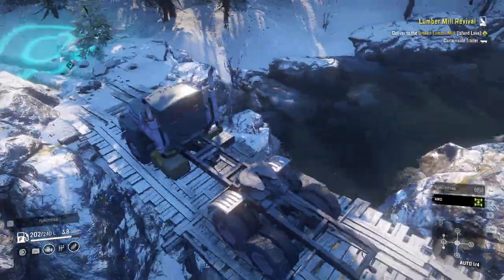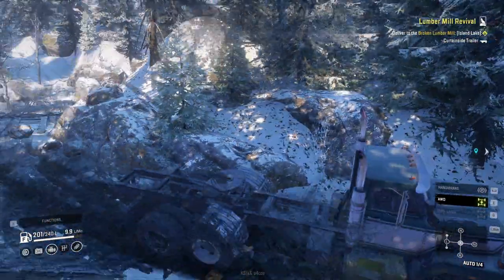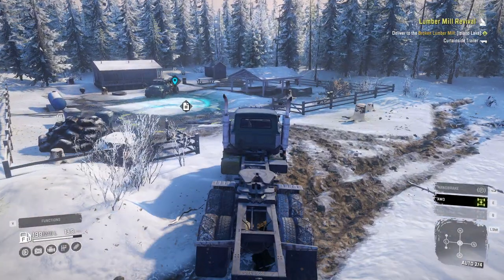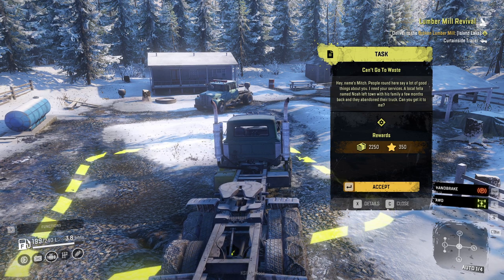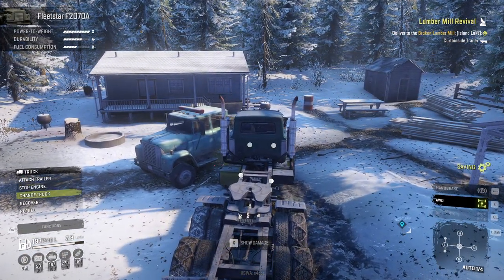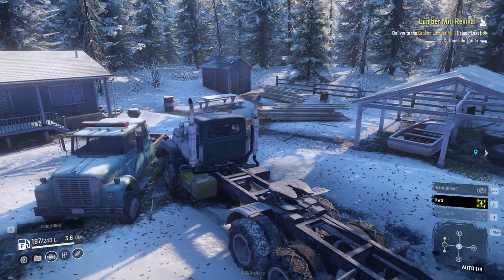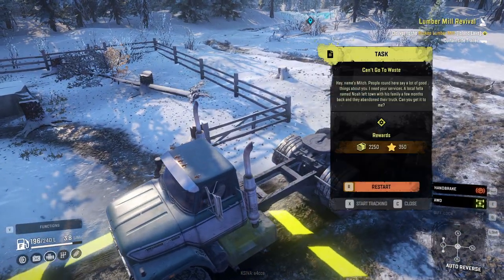New objective. An NPC named Mitch says people around here say a lot of good things about you — he needs your services. A local fellow named Noah left town with his family a few months back and abandoned his truck. Can you get it? I think this is a Loadstar. We accepted the task. I was hoping we could salvage it, but either way we accepted.